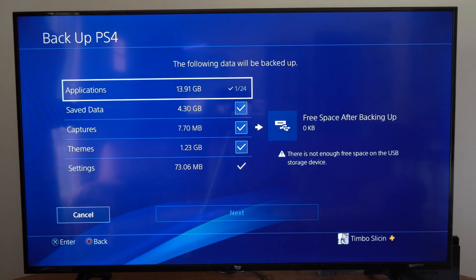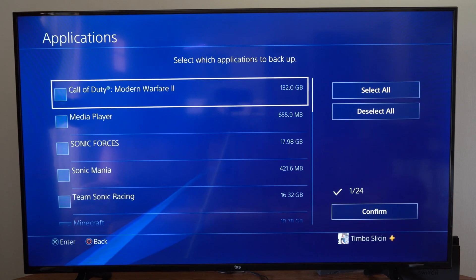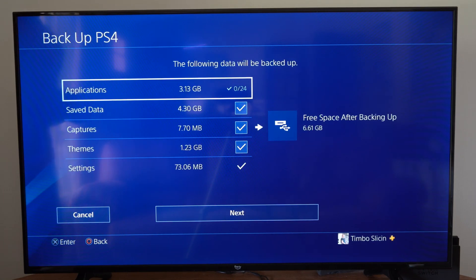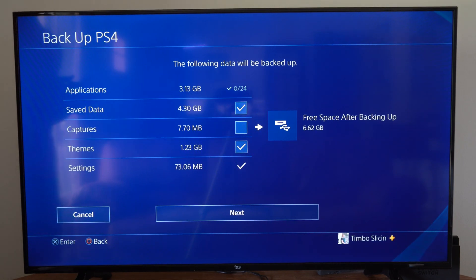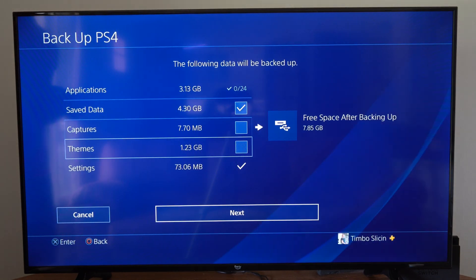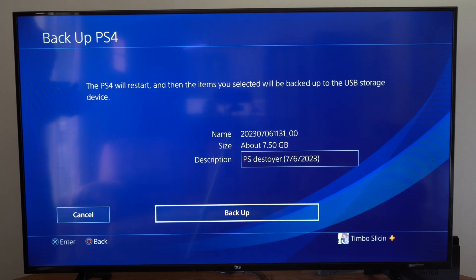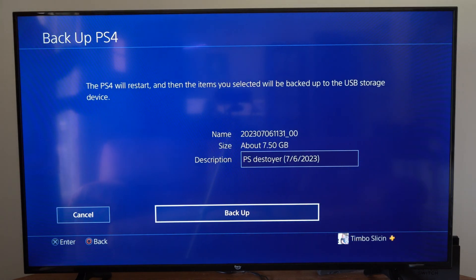It says I have zero kilobytes free — I think the drive is only about 15 gigabytes. So I have Minecraft selected here. I'm going to confirm and just save my settings and save data. I'll uncheck captures and themes, then go to Next. You might want a very large USB drive to back everything up — if you're saving your games, you probably want at least one terabyte.